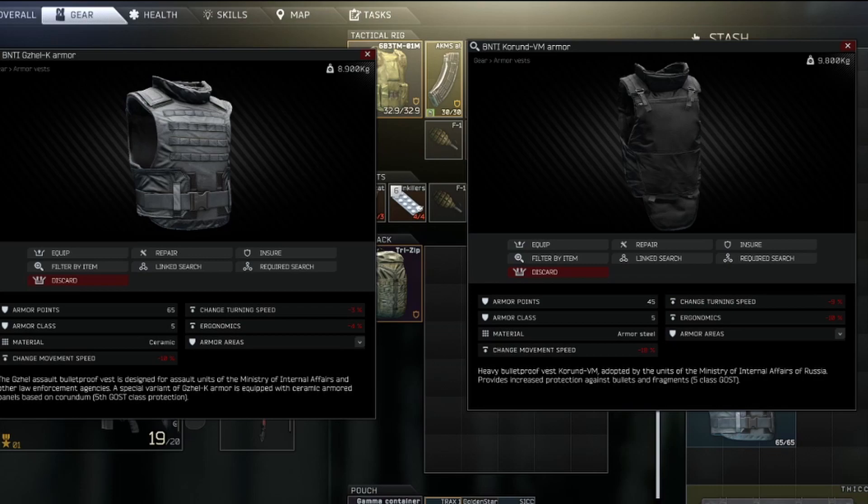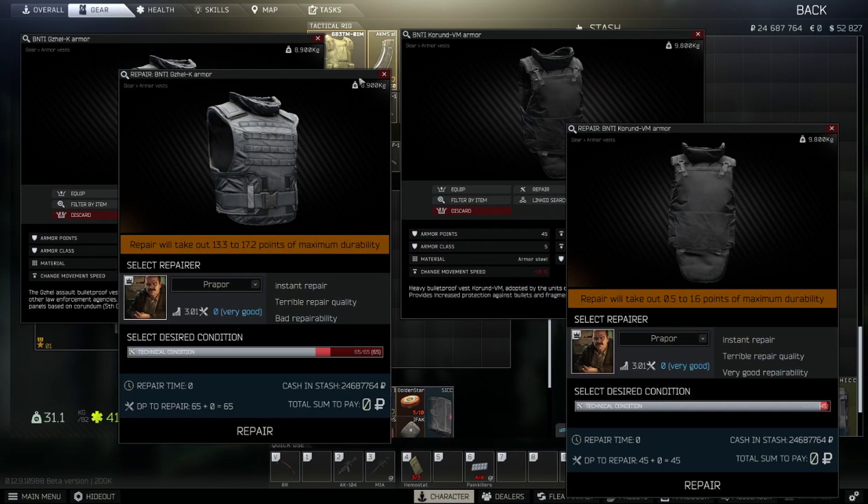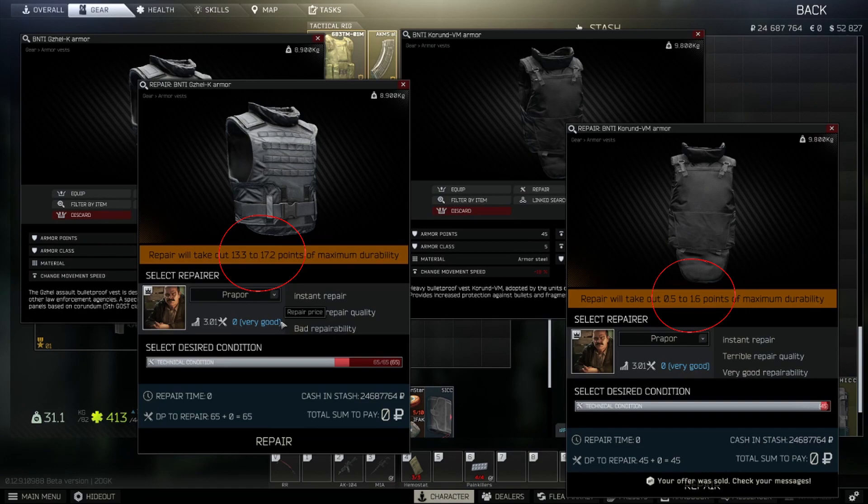Of course, since the Gazelle is ceramic, it is partially disliked for its lack of repairability. The Korund is made from armored steel and therefore better to repair, which is for many a reason to pick the Korund over the Gazelle. But what if I ask you to stop thinking about the post-fight armor rating for a second? After all, you want to survive the fight. Why would you wear armor otherwise? So instead of looking at repairability and repair costs, maybe start looking at what gets you through the raid.